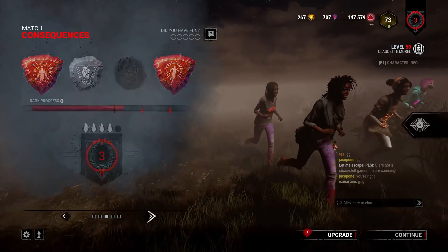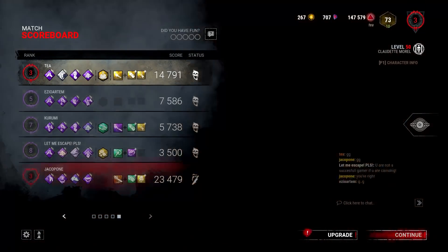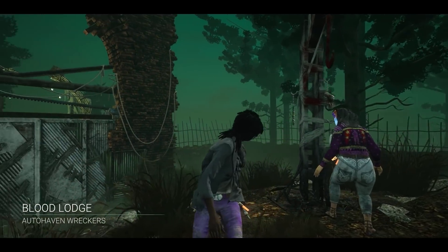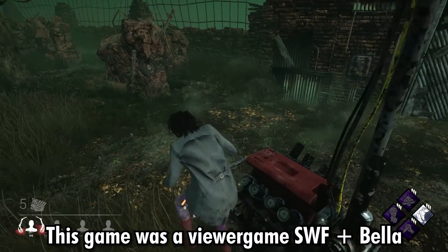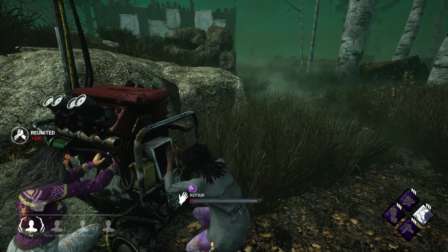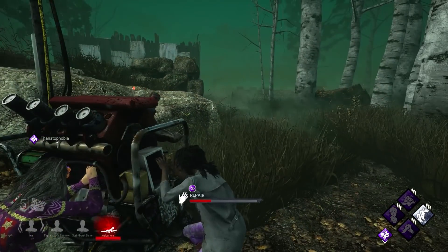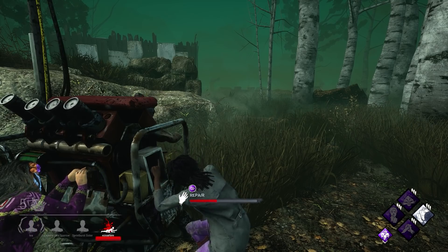Anyways, even though this game was pretty interesting, we're gonna get into the next game. Bloodlatch — nice map, pretty strong. Every time I'm getting Bloodlatch I play against a Deathslinger. I don't know why. Hope it's not gonna be a Deathslinger again, because I currently don't really enjoy playing against them all day.